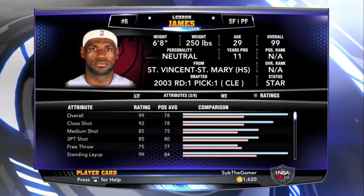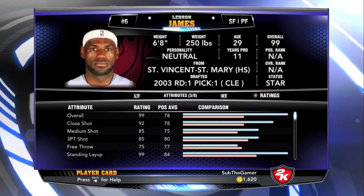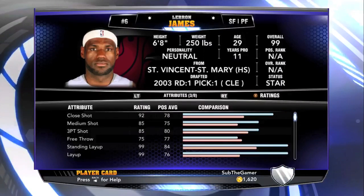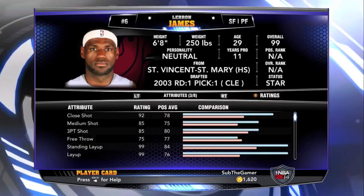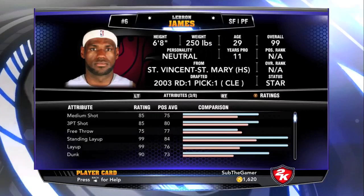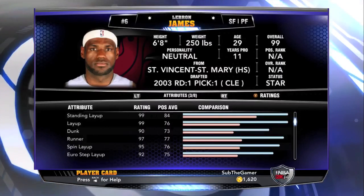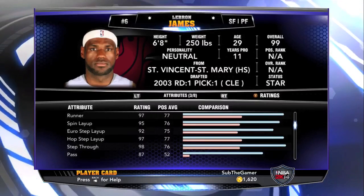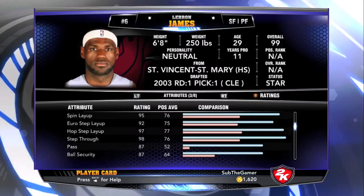Might as well — 99 overall, let's get this started. This is going to be a very in-depth video. As you can see, he's a 99 overall. His close, medium, and 3-point shot are very high compared to other small forwards. His 3-point shot is actually relatively high — 85. Standing layup alright, dunk of course high as heck, layup 99. His free throw is relatively low, so if you're playing with LeBron James, you gotta work hard on his free throws.